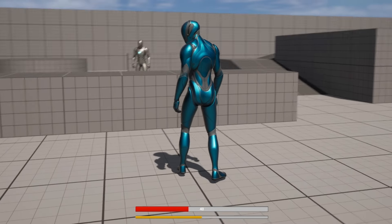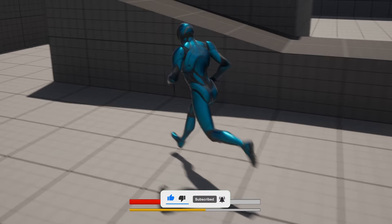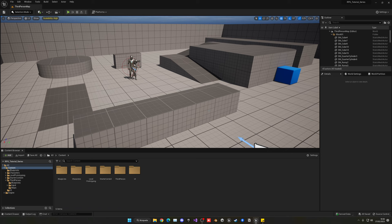Welcome to a new Unreal Engine 5 tutorial. Today we are continuing with the RPG series, specifically the stats system — health, stamina, XP, and level. What we'll do today is fix what we were doing in the last episode, implement stamina when you run, and then if we have time, get started with the XP and level system. It's going to be a very easy tutorial to follow.